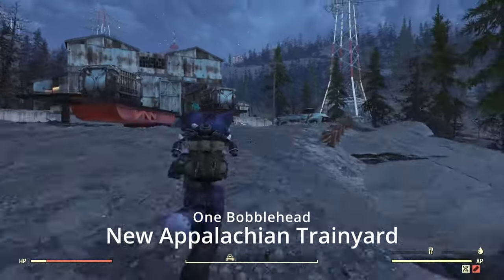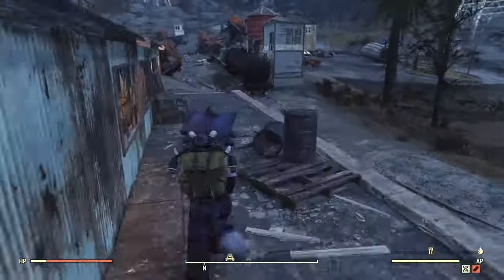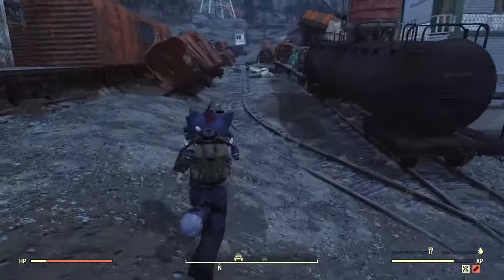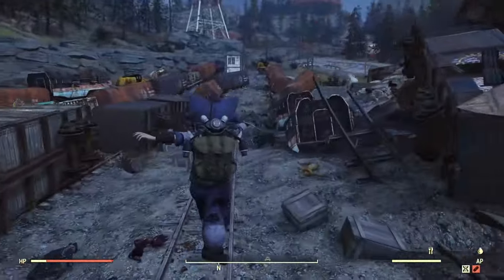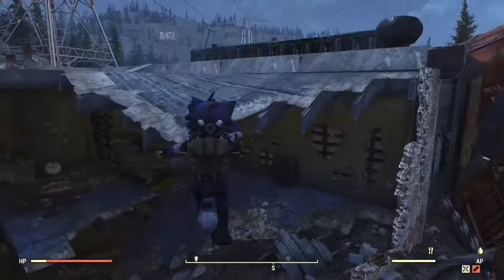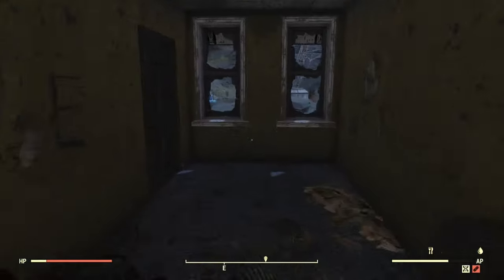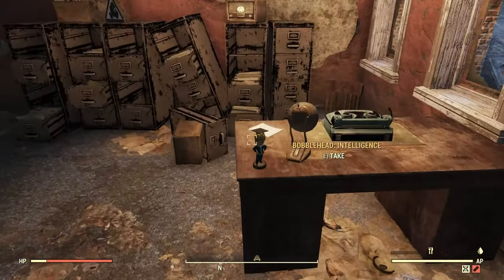Next up we have the New Appalachian Train Yard. If you're familiar with where to get the Fashnak mask, which you can get anytime, it's actually up to the right — basically right above where you'd find that mask. Down in the safe is where the mask is, but right upstairs here on this little desk, you've got a bobblehead. Boom, boom.